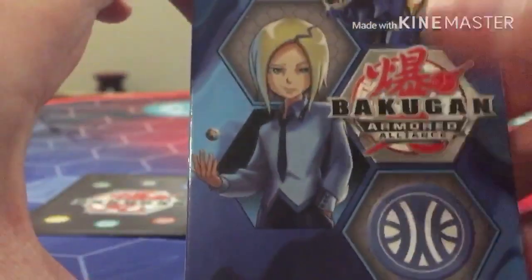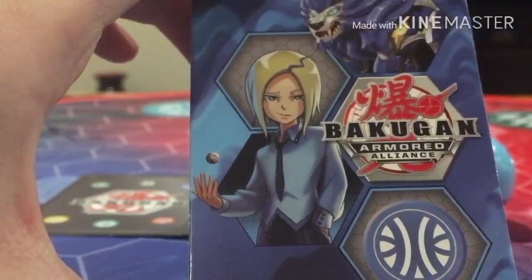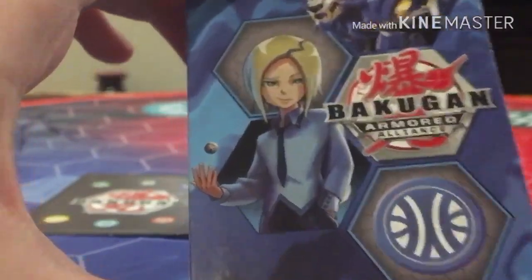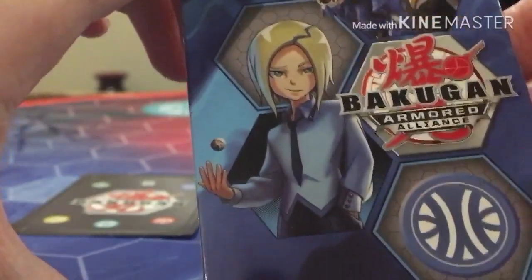Here is its Gate Trainer with a beautiful illustration of the character Shun Kazami in Armored Alliance — not to be confused with the original Shun from the original series — with Hydrus snarling up here, the Armored Alliance logo, and the little Aquas faction symbol.